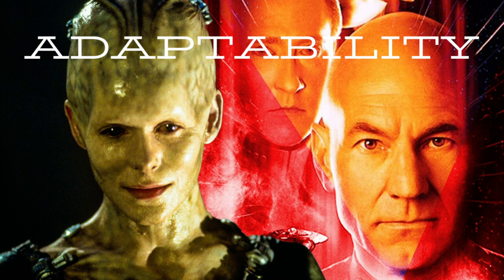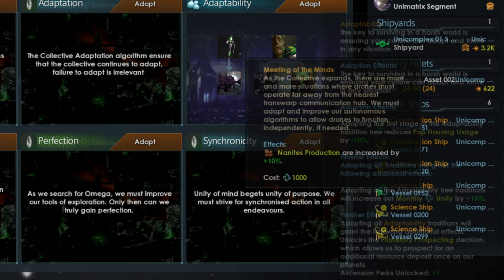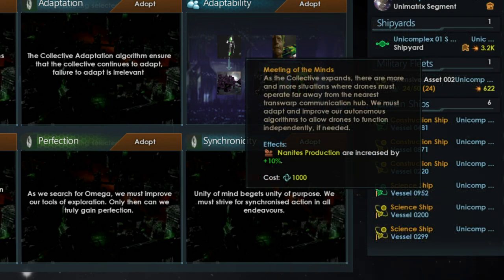Adaptability, the fourth tree and the last in the top row, focuses on planets and how the Borg can use them. Adopting the tree means each POP takes up 10% less room in each drone hive. Finishing this tree increases monthly unity gained by 10%, allows you to use the planetary prospecting decision on planets, and also grants one ascension perk. The first option, Meeting of the Minds, increases nanites produced by 10%, which is helpful as nanites are used in jobs that maintain your POPs.